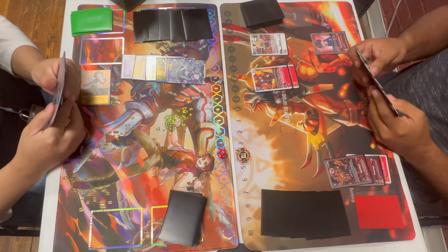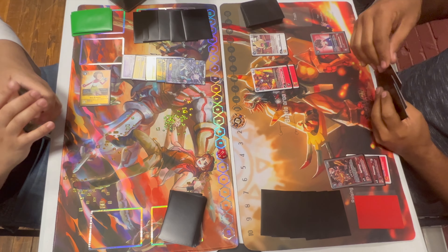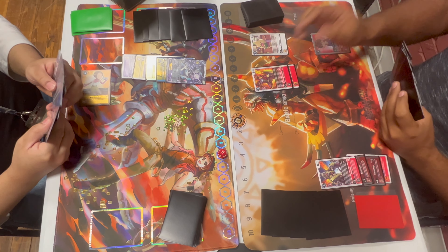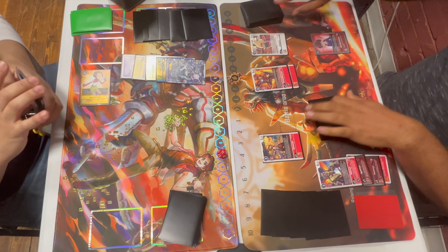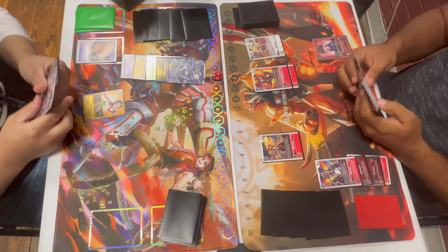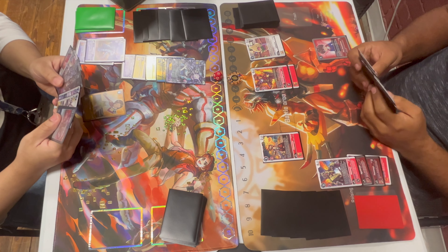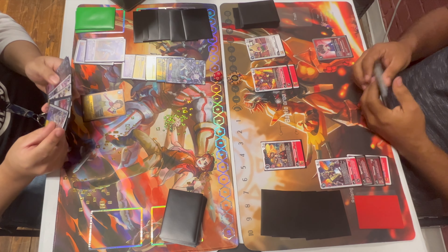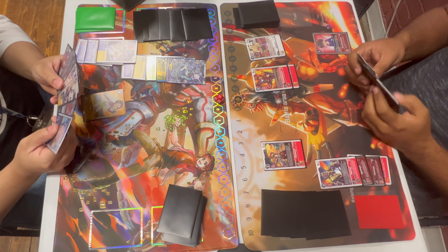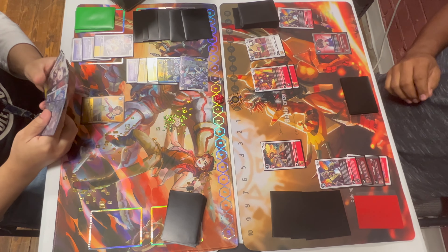The Mastemon player just hard digivolves into Mastemon to establish it on board — a lot of the time this is an okay play. The Red Hybrid player digivolves into Ultimate. If you had the Burning Grey, your ideal stack for Red Hybrid is to have a couple of Burning Greys stacked up and then cap it off with an Aldamon — ideally put an Alterous Mode on top.